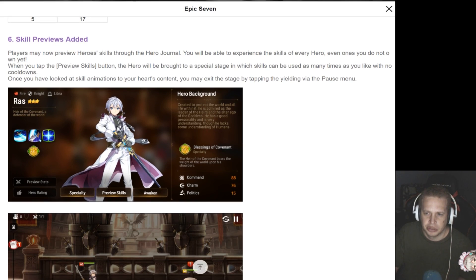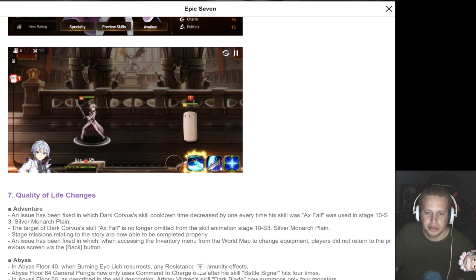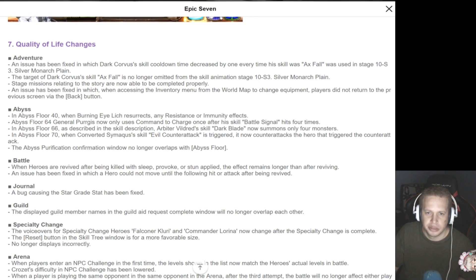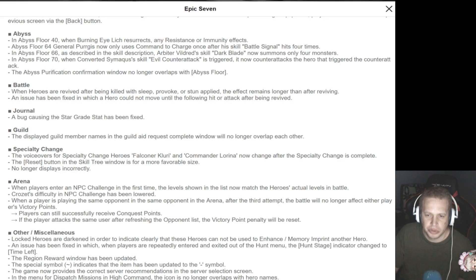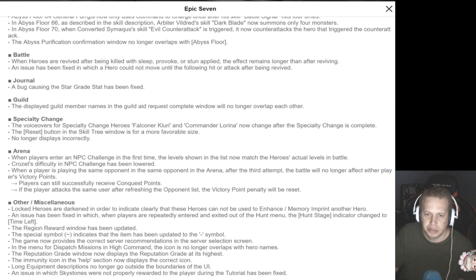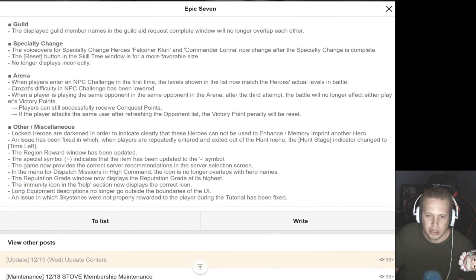Players may now preview hero skills through the Hero Journal — you'll be able to experience the skills of every hero, even ones you do not own yet. Quality of life changes — a bunch of QOL changes. The voiceover for Specialty Change Heroes now changes after the Specialty Change is completed. That reminds me — I never did try the hard NPC battles in Arena. I have to actually go look at that at some point, see if it's worth it.